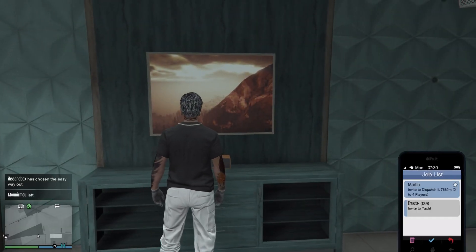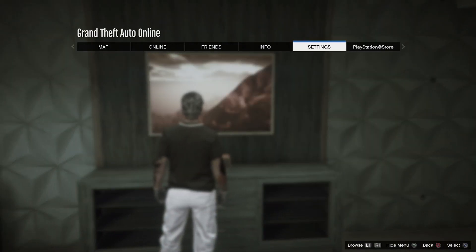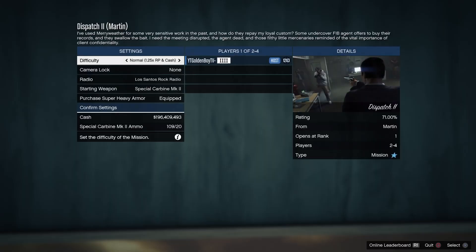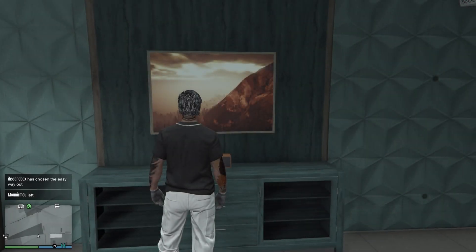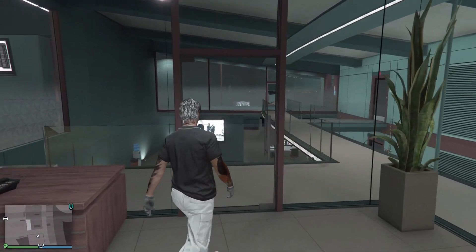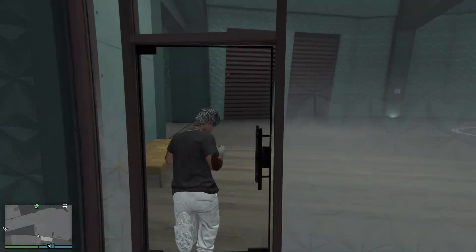Now you know you've hit this step when you cannot pop up the phone anymore. Hold Options, let go of Options, click X, and spam right on the d-pad. As you can see, I cannot pick up the phone anymore — that means I'm glitched out. From here we need to go to the second step.